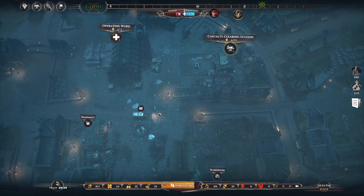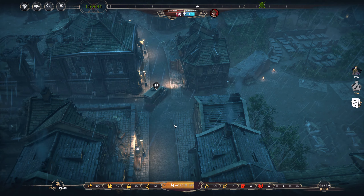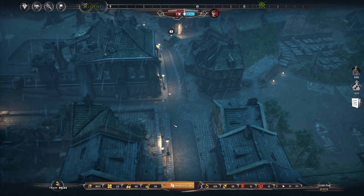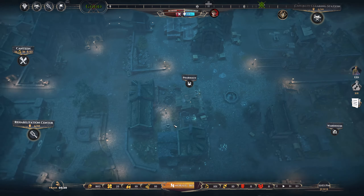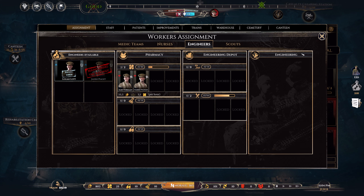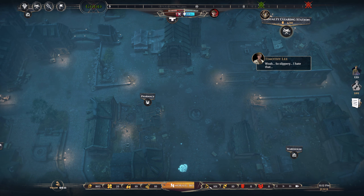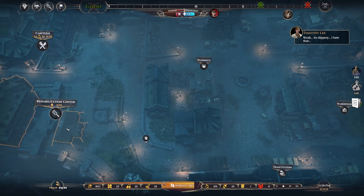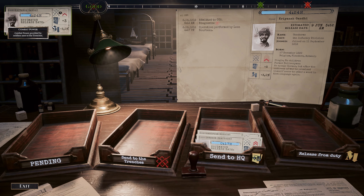Medics reach the casualty clearing station. Still resting. We're still making medicine. We're about to reach below 100 food - we still have plenty of food, but it's good. Excellent. It's going to be... we'll need a lot. So you've got three chevrons, which is very good. Single, no children, former delivery man. He speaks German.